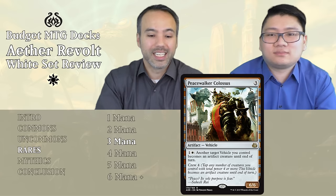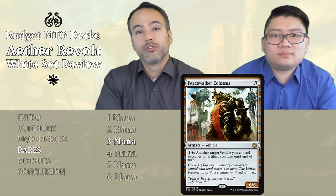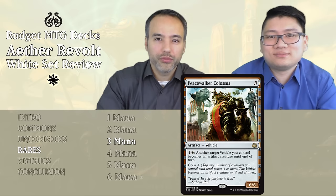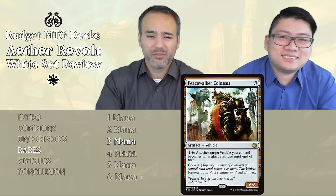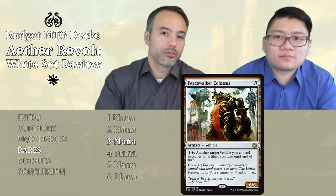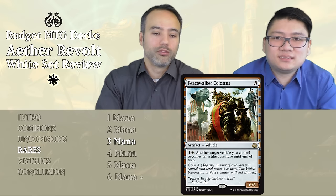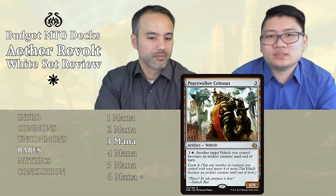Peacewalker Colossus — for three generic mana, we get a 6/6 vehicle with Crew 4. It also has an ability for one generic and one white: another target vehicle you control becomes an artifact creature until end of turn. In constructed, you can crew vehicles with other vehicles and attack with a 6/6 — awesome. In limited, that's very unlikely to happen. This will mostly sit on the battlefield doing nothing. Crew 4 is very high, and the secondary ability won't be reliable. Put it aside.